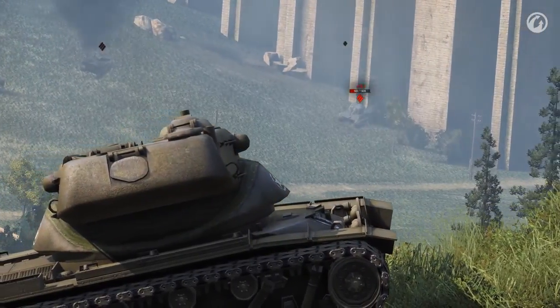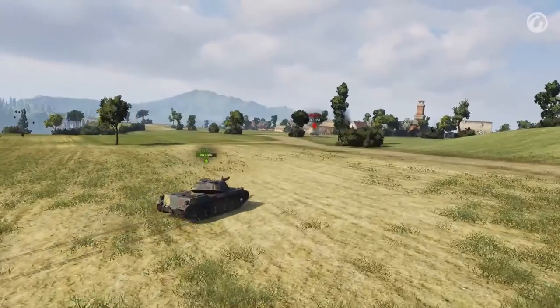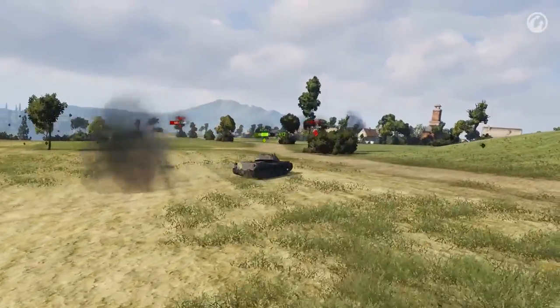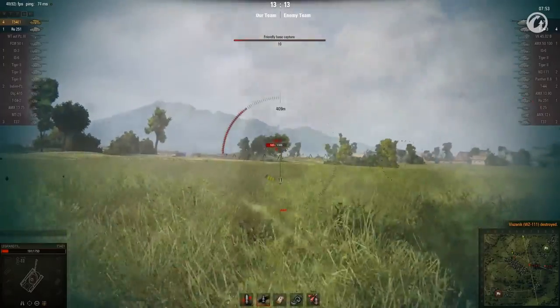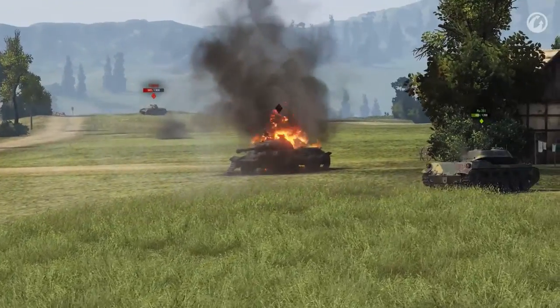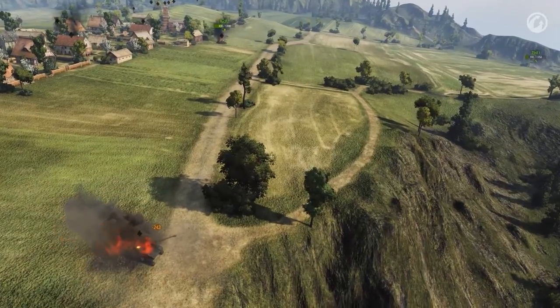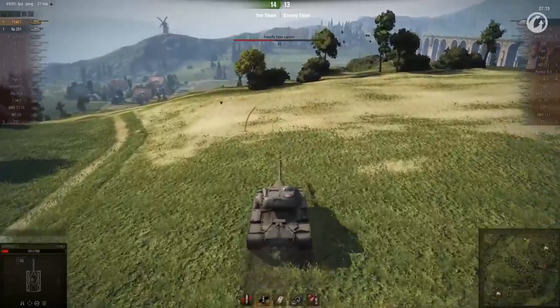No time for the E-75 — this WZ-111 needs to be taken care of. The remaining ally does a suicidal charge at the heavy, but luckily Legrand has time to finish the enemy off. Two to go. The E-75 is capturing the base, but this medium tank is a more immediate threat. The sniper makes short work of it, and then it's time to deal with the last enemy.